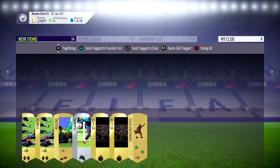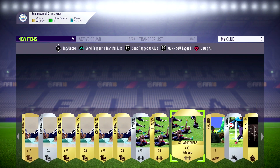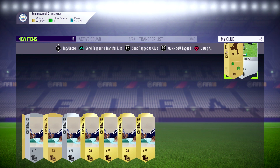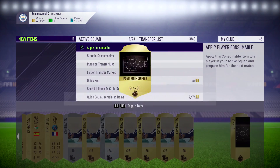You can just quick sell the club badges and stadiums — they won't go for much anyway. But if you get a good chemistry style, maybe a Shadow or a Hunter, you can list it up for 5k. It should be really easy to make profit from this SBC. For the squad fitnesses and contracts, if this is your main account you can go ahead and store them, but if it's not you can list them up and make really nice coins.